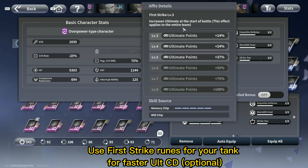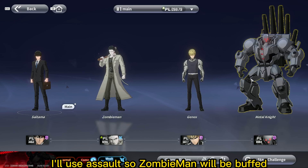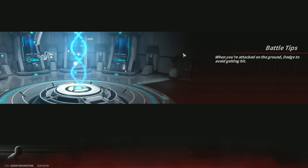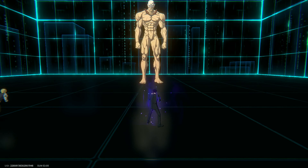Use First Strike runes for your tank for faster ult cooldown — optional. Not sure if this is the best damage test. I'll use Assault so Zombiemen will be buffed. As you can see, I have 37 instead of 0 for the ult — First Strike effect.